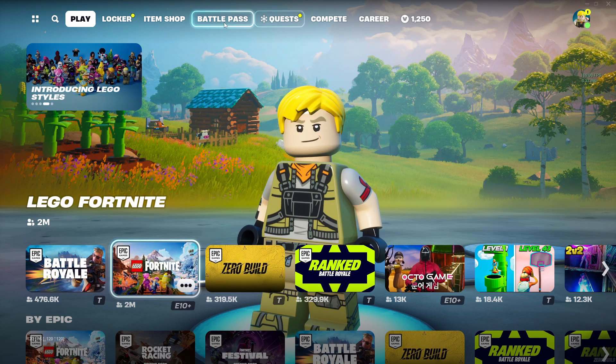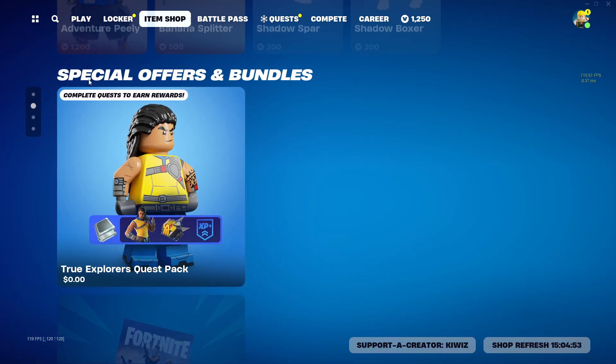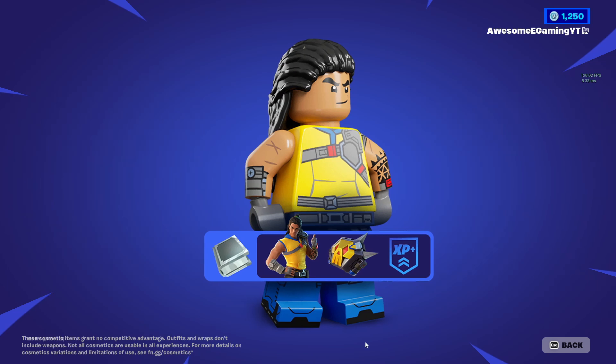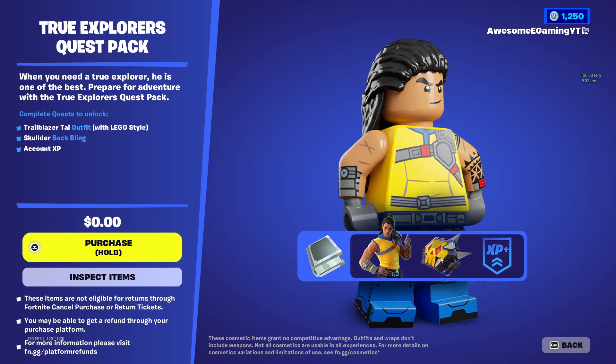Make sure you're on PC, and when you go to the item shop, scroll down — you'll see the special offers and bundles, and you'll see this True Explorers Quest Pack. Then you can buy it, and you'll get this free skin, plus the free LEGO version of it. So let's just get that right there.